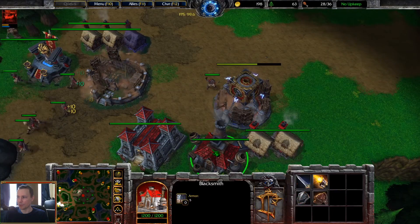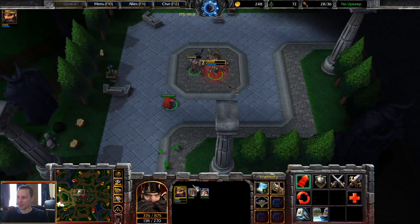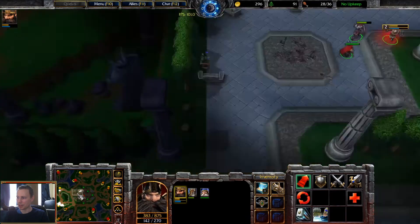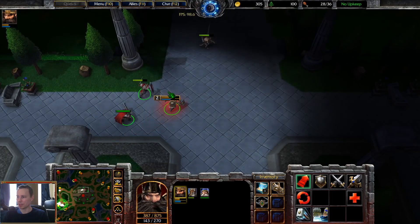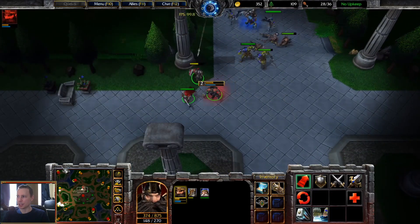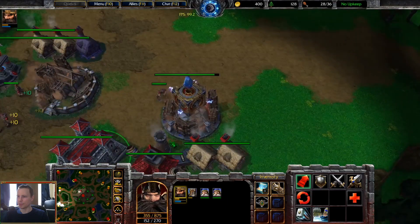That's an arcane vault being worked on. You can see the wooden structures outside and that peasant chopping away at it. There's a circlet of nobility — these models have been HD-ified. The gloves of haste and the circlet of nobility definitely look different in the inventory. He's now engaging with the horde — this is one versus one, and it is essentially versus a computer, I believe.